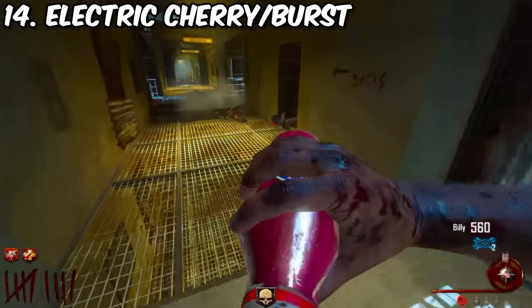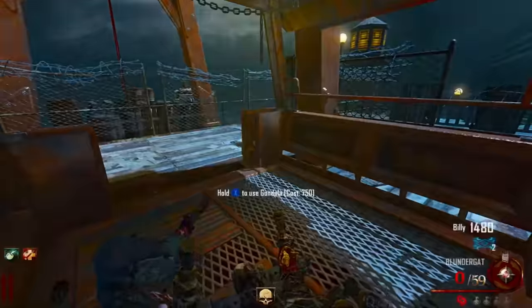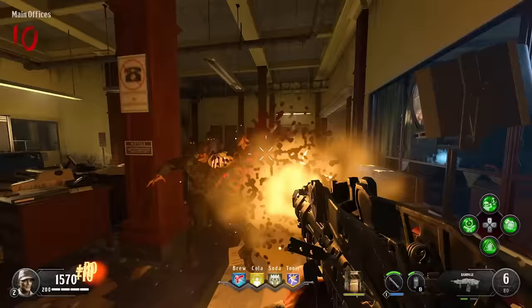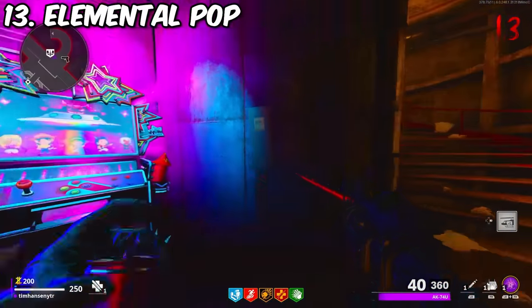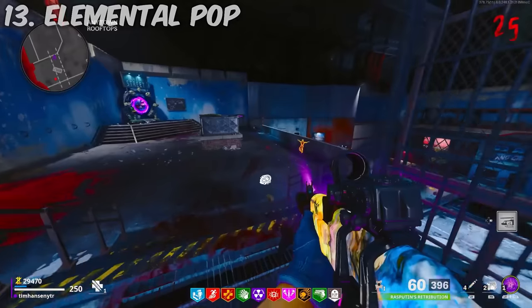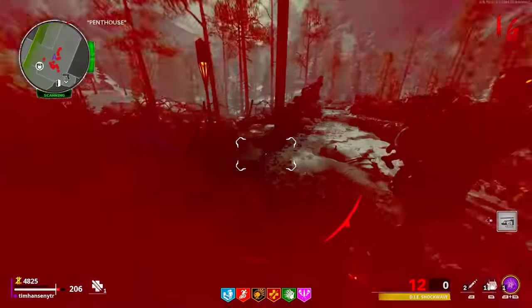Number 14 is Electric Cherry, or Burst — electricity is emitted from your weapon when reloading, stunning nearby zombies, which outright kills them on early rounds. On later rounds when it doesn't kill, it will still buy you enough time to get out of a pinch. A similar concept to Victorious Tortoise, but instead of only being on the defense, you're on both defense and offense. Number 13 is Cold War's Elemental Pop, the lone Cold War original. At face value, shooting an occasional extra ammo attachment type is far from impactful — but at its full tier five capacity, among other things, you get that very same electric burst effect.